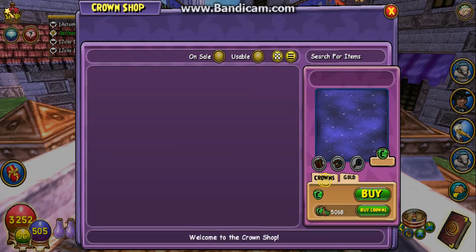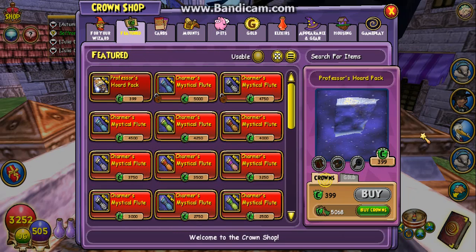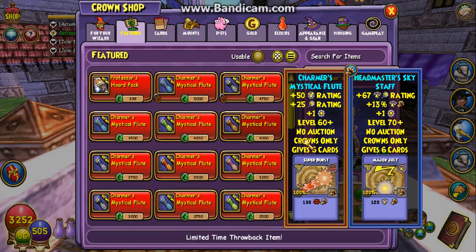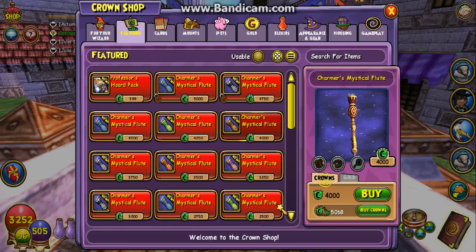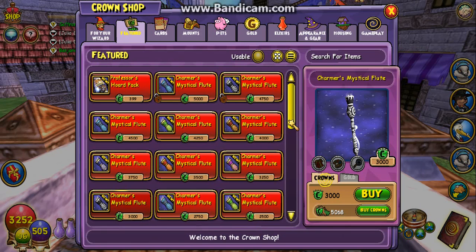Let me go and show you guys what it is. It's under Featured — if you guys go here, the Charmers Mystical Flutes. This is the balance version. There's only four, I believe — this is balance, this one's fire. Basically just a difference in color. Here's the storm one — the storm one's what I'll be getting. You got the life one, the ice one, the death one. I don't believe there's a myth one — no, there is not. Very interesting, especially since there's no myth one, unless I just missed it.